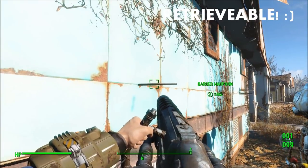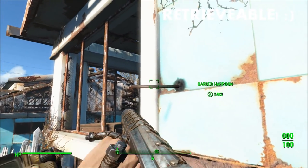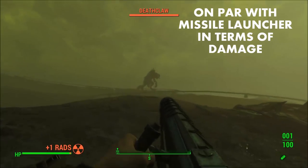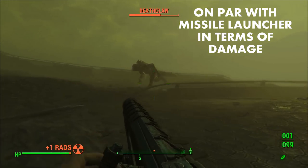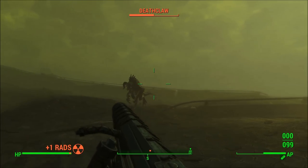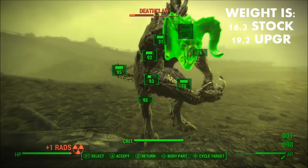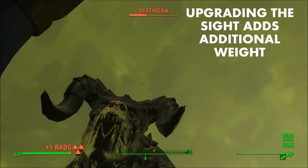It currently appears that you can only load one harpoon at a time, even with the flechette upgrade. This gun is affected by the heavy weapons perk and the base damage is 150, which is the same as the missile launcher. It fires a large harpoon that deals a lot of damage, and it weighs about 16.3 pounds stock and 19.2 pounds when fully upgraded.